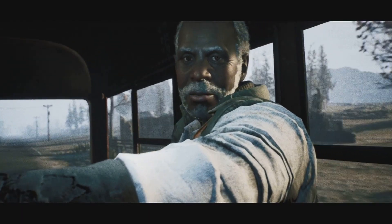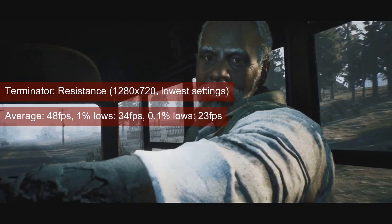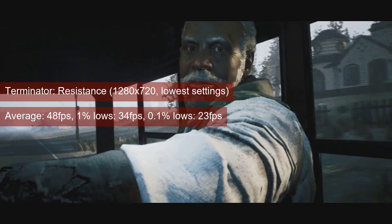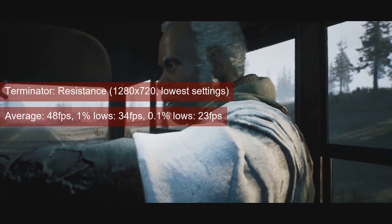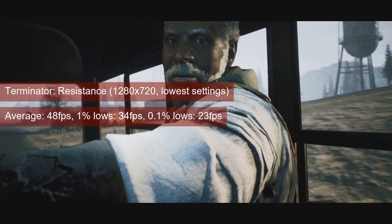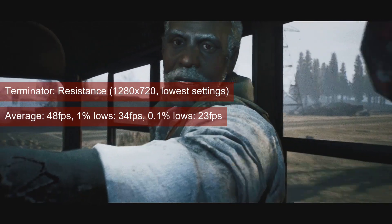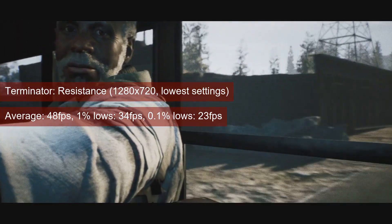Just like the HD 7770 reviewed earlier, Terminator Resistance runs acceptably at 720 resolution. Both the average FPS of 48 and the 1% lows above 30 are perfectly acceptable for a single-player game. If you see this game on sale and you happen to still run the HD 7750, you can actually play this one.